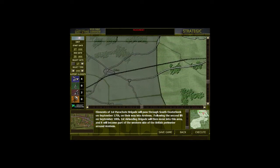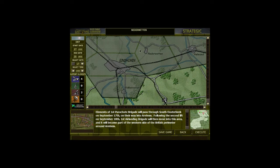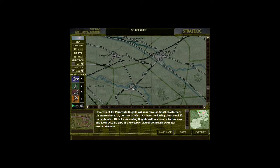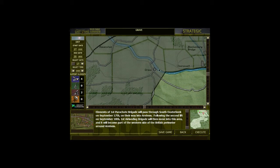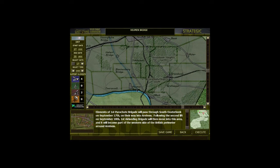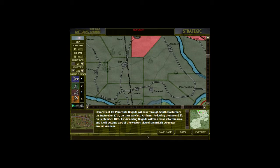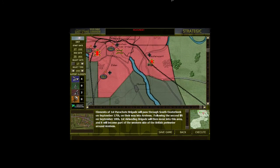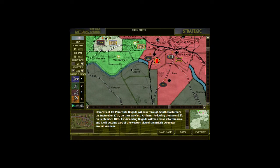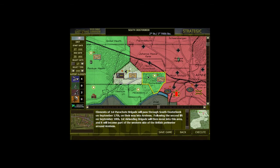30 Corps — we're going to scroll down — they're starting down here at Valkenswaard, and they have to cross the Son Bridge, Uden Road, Veghel, Grave, Nijmegen before they get here. They've got a lot of ground to cover and things have to go perfectly. If you're familiar with the history of this particular operation, you know that wasn't necessarily the case.